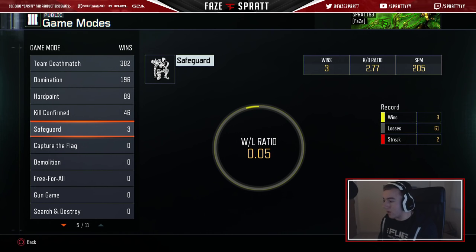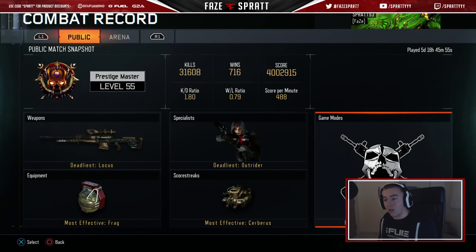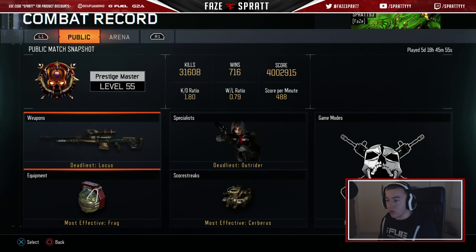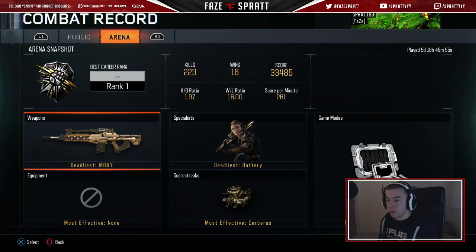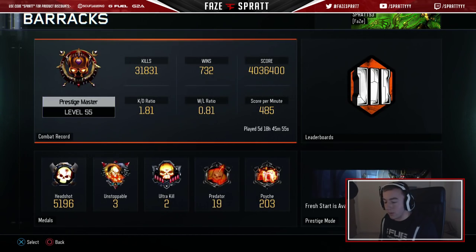Safeguard — I don't really play it, I just leave it. 61 games played, look at that win/loss — 0.05. Pretty impressive. I haven't really played any of those other modes. I've played a bit of Arena — we haven't lost yet, so I guess that's kind of cool. We played 16 games and won 16 games, so I can't complain about that.